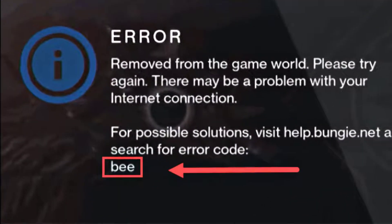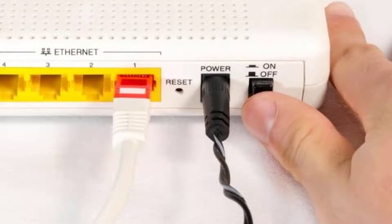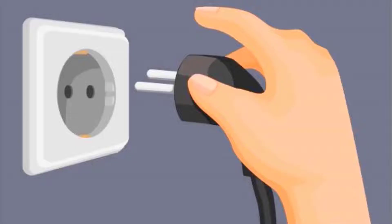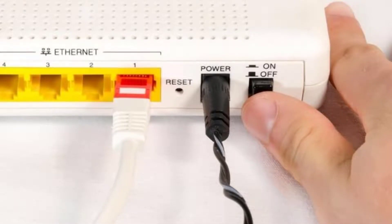First of all, you need to restart your network router. Chances are a simple reboot might just do the trick. Simply power off your router and your modem, then unplug the cables from both devices. Wait for at least 30 seconds, then plug the cords back in and make sure the indicators are back to their normal state.